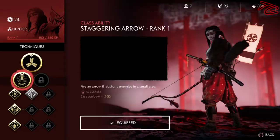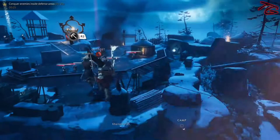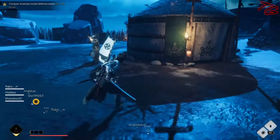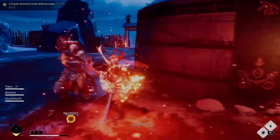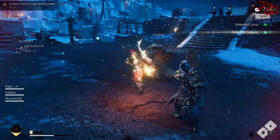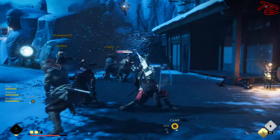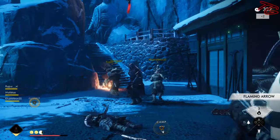Her next technique is her class ability, Staggering Arrow. What Staggering Arrow does is you shoot it and it staggers any enemy in an AoE for close to five to ten seconds. This is really important because you can use it to escape, use it to line up your headshots, and use it to save another player whenever they're under attack. Depending on how you spec later on, you can actually build the Hunter more around utility than just fire damage.